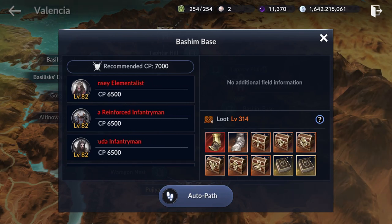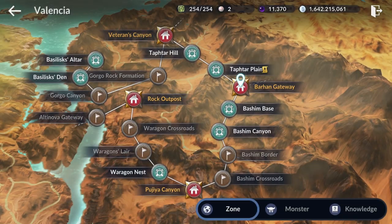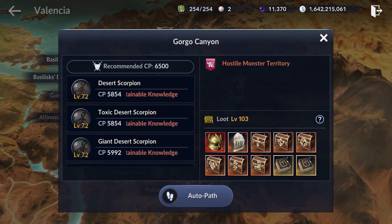Machine Base's recommended CP is way higher, but its silver per item is only 666. Here at Gorgo Canyon you can get 2,000 silver per item — more than double the amount. In my opinion, this is the best silver farming spot on this map, and if you are around 6300 CP and looking to farm silver, Gorgo Canyon is my top recommendation.